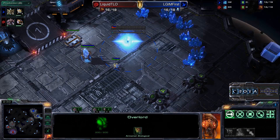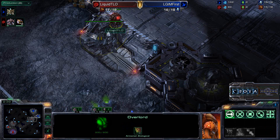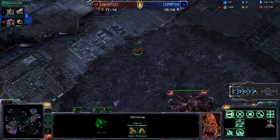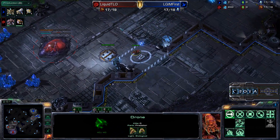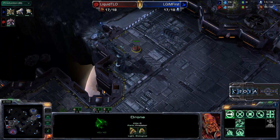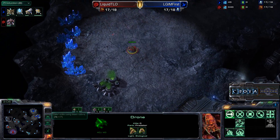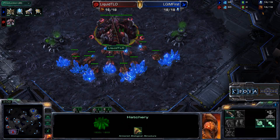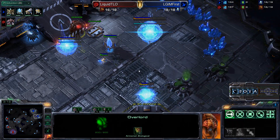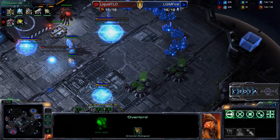TLO will make a move over and spot this Nexus — notice that there is no forge and no gateway, and then he may try to slip out with another hatchery. You can see that another drone is already making its way down. It is in fact going to be a fast expansion attempt, and this is a very greedy third hatchery as TLO is setting this up before his spawning pool — double hatch before spawning pool here on Daybreak, as the Overlord simply flies overhead and gains a lot of scouting information.